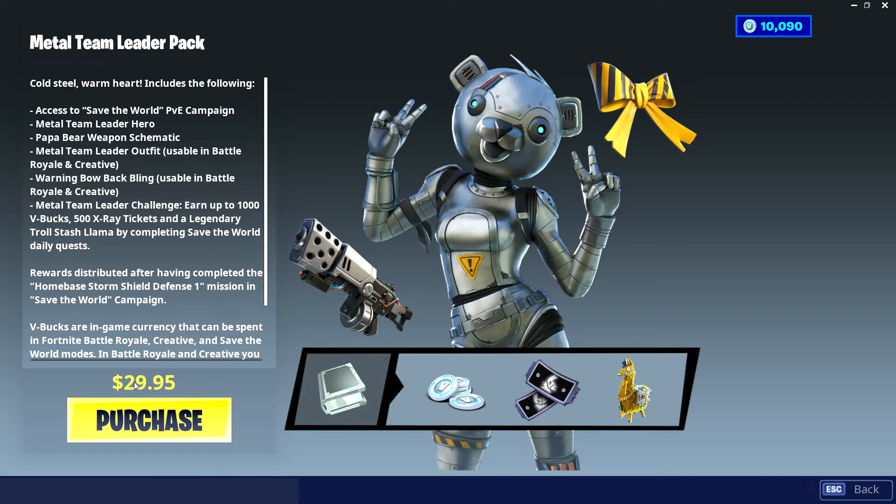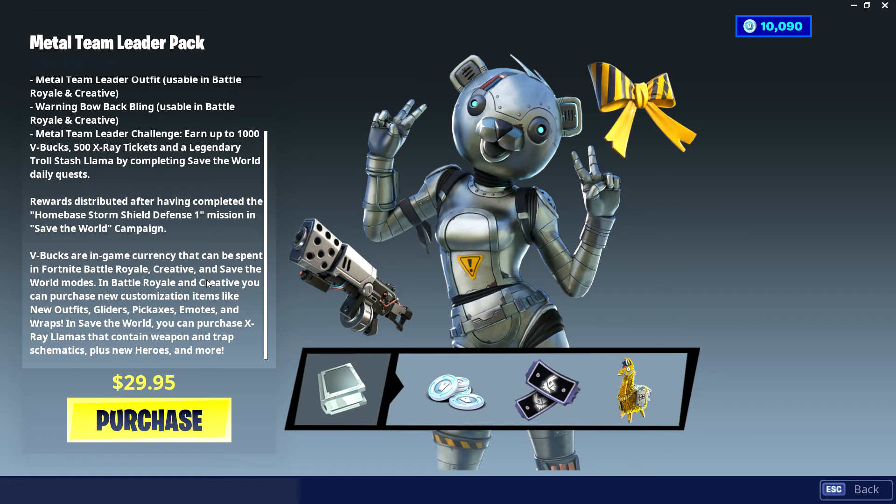So it's in Australian dollars, 29.95 — about 30 bucks. In other countries I don't know what it would be. So this is what you get: a Metal Team Leader, you can earn up to a thousand V-Bucks, 500 X-Ray Llamas, a Legendary Stole Trash Llama, and you get these three things here — the back bling, the wing, and the gun — and you get the skin, and you get a copy of the Save the World campaign.